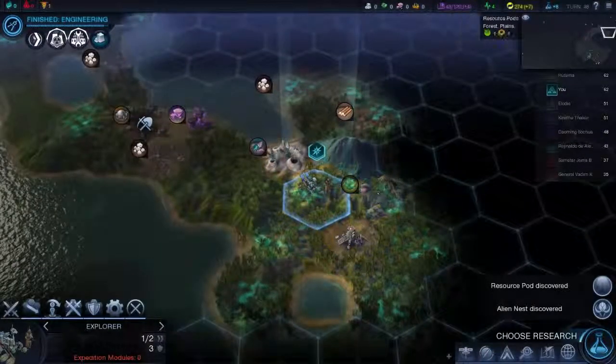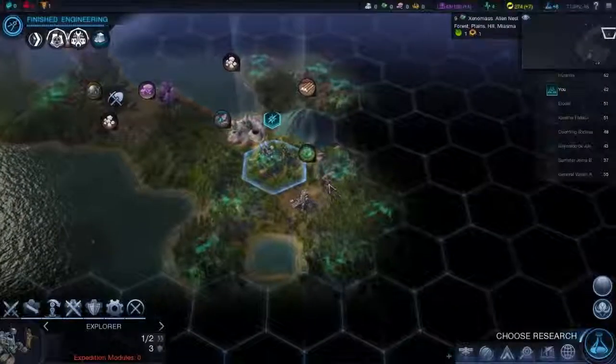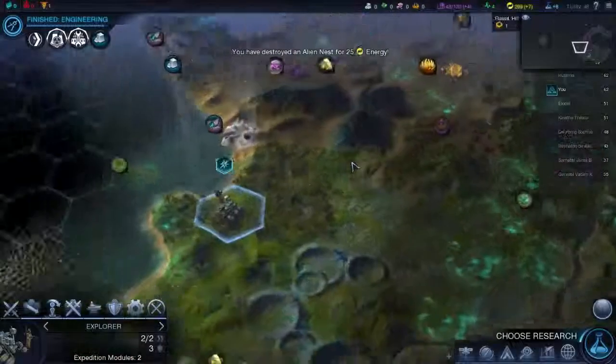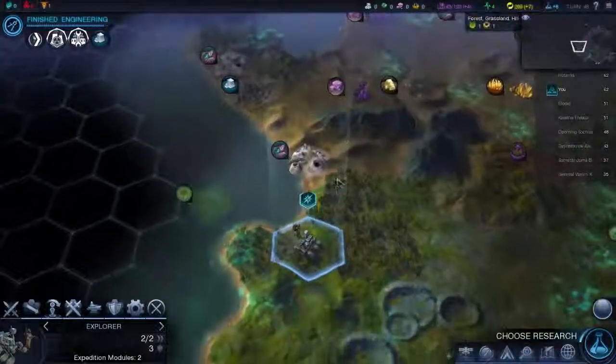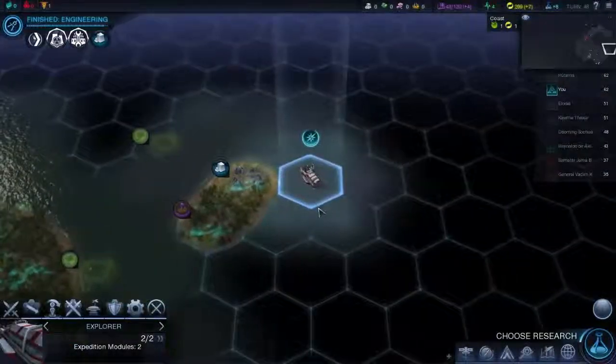Alien nest there. Now there's no alien there, so if I go like this — I've got 25 energy — that'll stop them spawning aliens. People will not like that because it's technically killing the aliens. Oh well, I'm not here to please everybody else, I'm here to please myself.